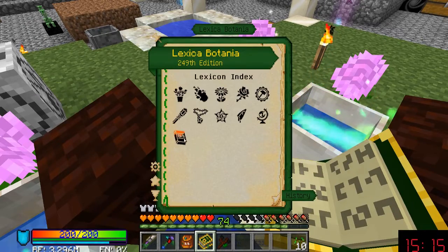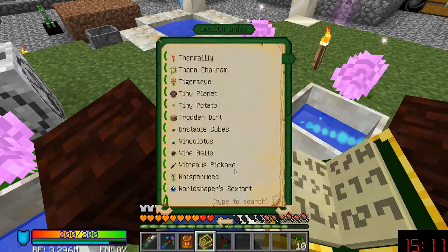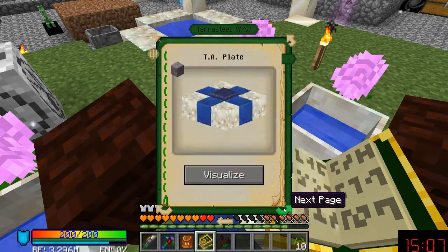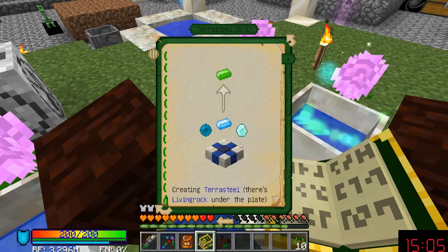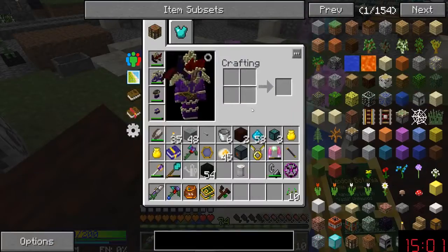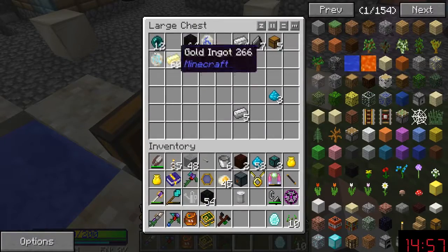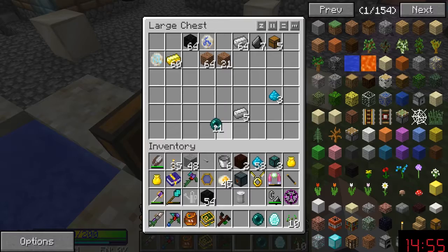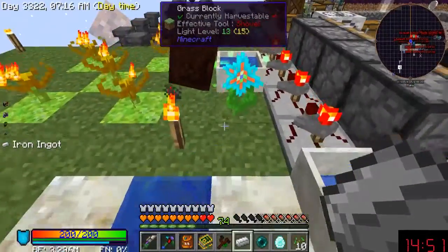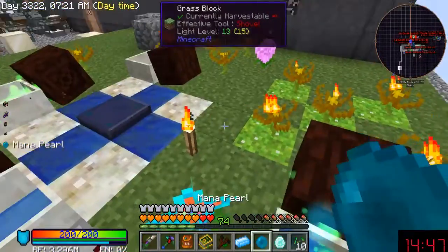Between all the mana pools, if I use mana spreaders here and there, maybe just maybe we'll be able to build some Terra Steel. Let's see — Terra Steel: one mana diamond, one mana blarby blar, two mana thingy three.